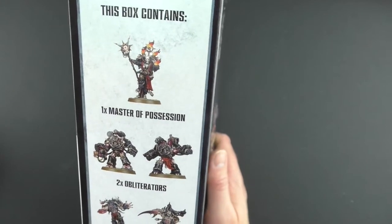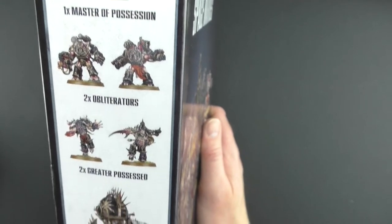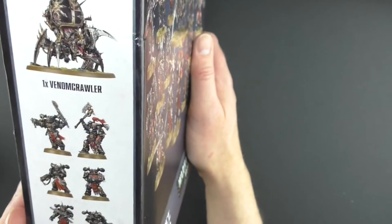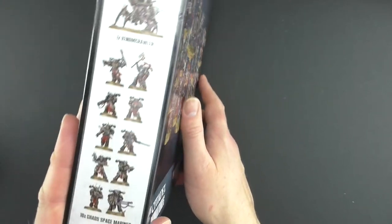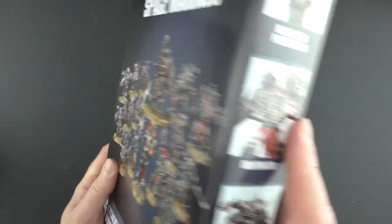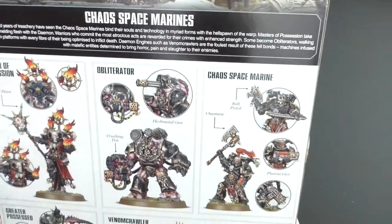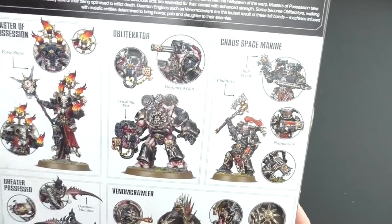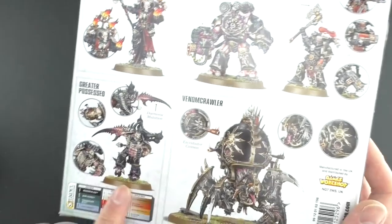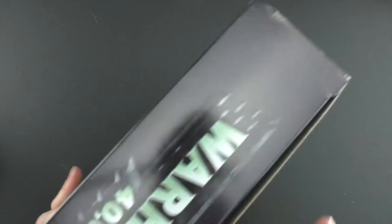And we've got the Master of Possession, we've got these very, very cool Obliterators, the Greater Possessed there, this amazing looking Venom Crawler — I can't wait to see what that looks like beside the Machinator — and then the 10 Chaos Space Marines there. So, a nice range of miniatures, and I think some really cool sculpts in here too. On the back, just some more different product images of these beautifully painted minis, and then right at the bottom it shows you how to paint them exactly like this in just three simple steps. Okay, let's get into this box.